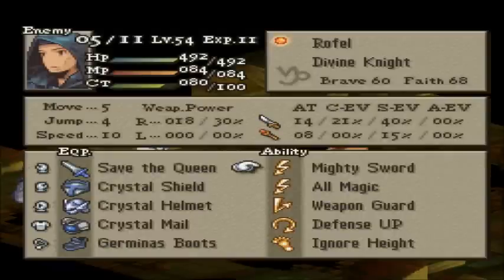Stealing Save the Queen will negate his Mighty Sword Techniques. Or break it yourself — he doesn't have a way to stop Break Techniques. If you're using Maladol or you have TG Sid, feel free to shatter his equipment, starting with the Sword. He has Ignore Height, but that doesn't get him a lot in this battlefield — it's pretty flat, except for where Ramza's party starts. He has no Defense Up, so your physical attacks are going to do a little less than you think.